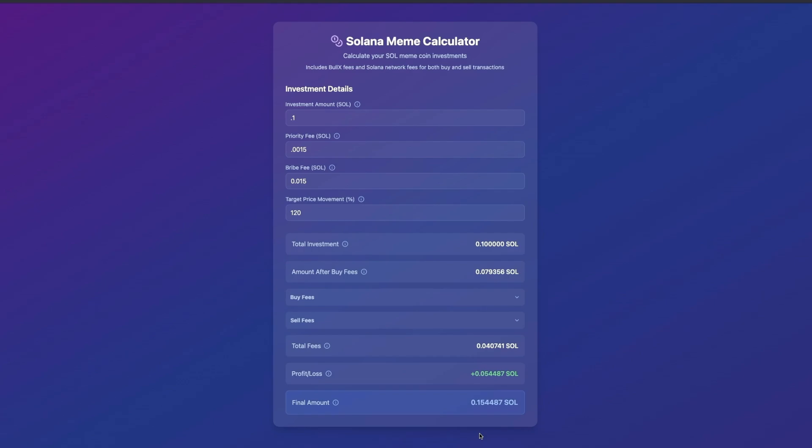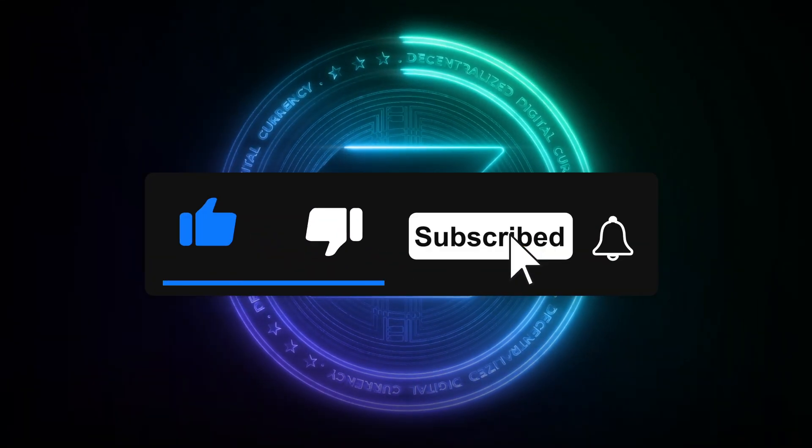I'm hoping to get a calculator that has a pump.fun toggle as well as fees loaded for the other popular bots — that should be coming soon. This helped you see why you can win trades but still lose money due to fees. Nothing's truly free. If you found this useful, like and subscribe for more tips. Stay blessed.